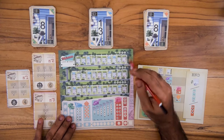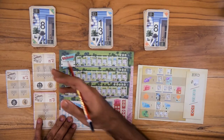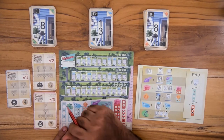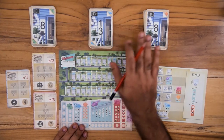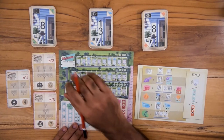Each player gets a scoring sheet, a pencil, and a play mat. These are the plan cards that are drawn from three different decks and are kept project side up. These are the construction cards that are split into three equal stacks with their house number side up, and that's the setup.